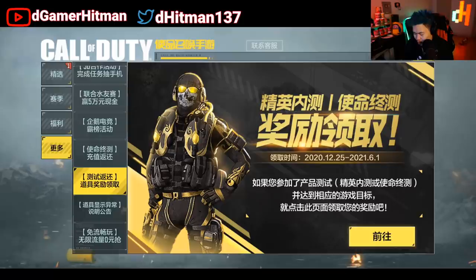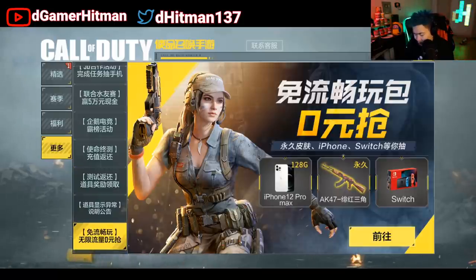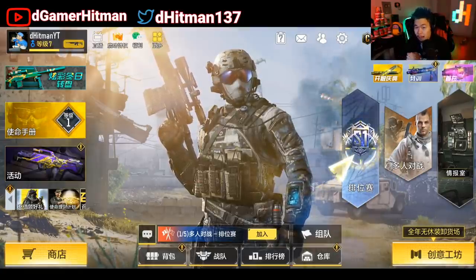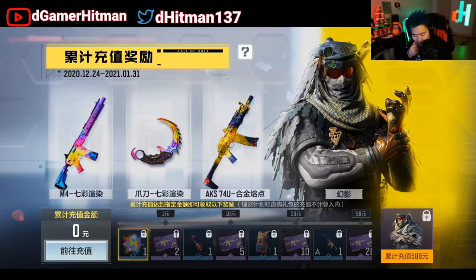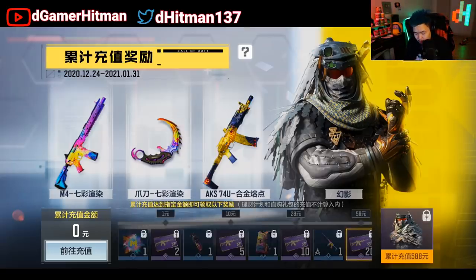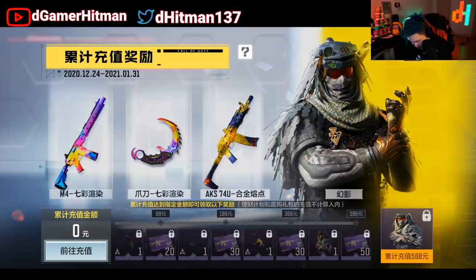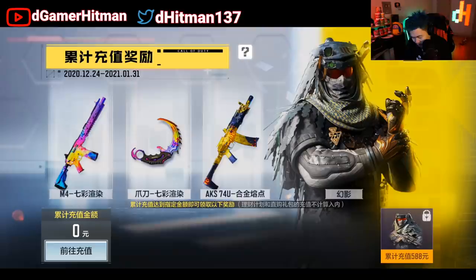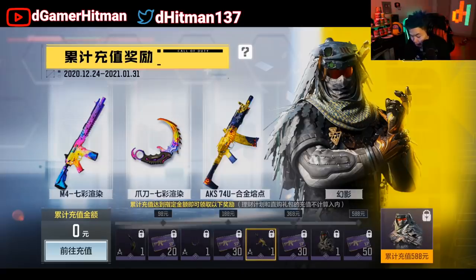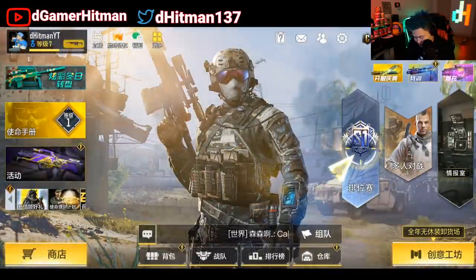Overall this page is a bit confusing but it looks like you can win a lot of cool IRL stuff in China, which makes sense since their market is massive. There's also a CP purchase reward system — if you spend around 500 yuan, roughly $100, you can get the Phantom skin, the M4 Color Burst, the AK117 Color Burst, and if you spend up to 500 you even get a karambit, which is sick.